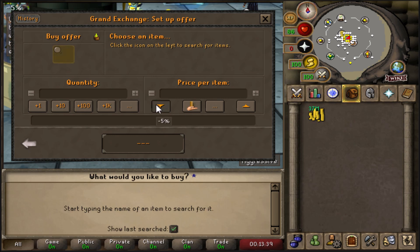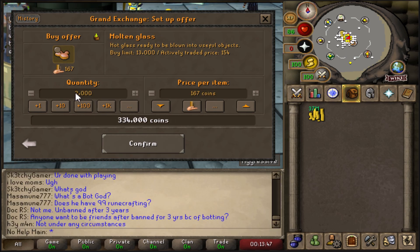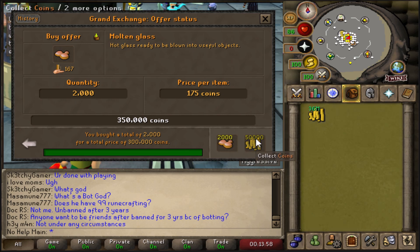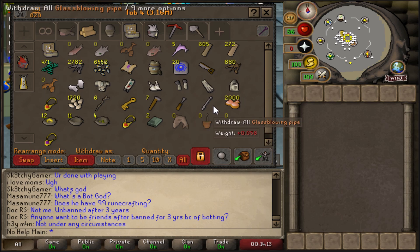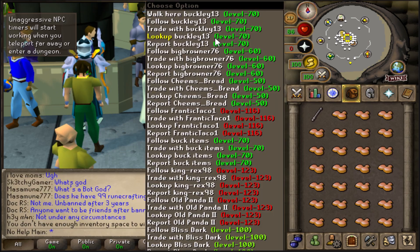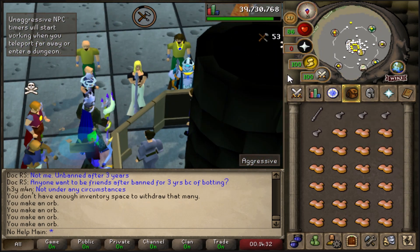We're going to buy 2,000 molten glass and put it up five percent as well. It cost us 350,000 GP total, buying them at 150 GP each. How you do this is by getting a glass blowpipe and taking out the molten glass, using it on the molten glass and turning it into the unpowered orb. As you can see, we get 52 crafting experience per orb that we make, and we're making profit at the exact same time.